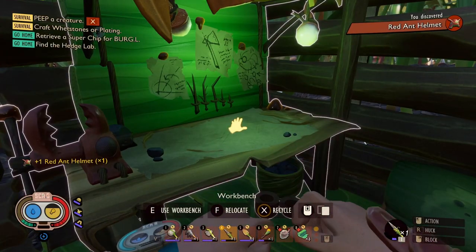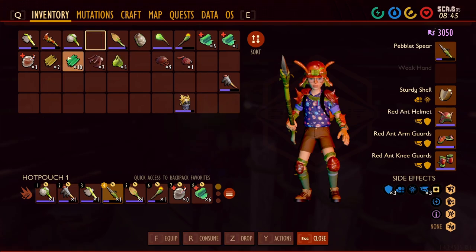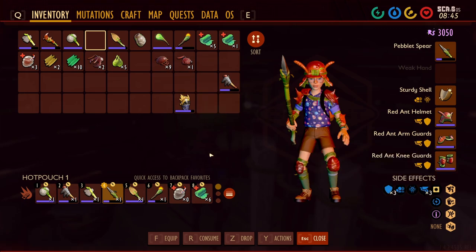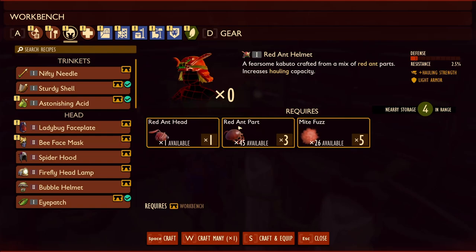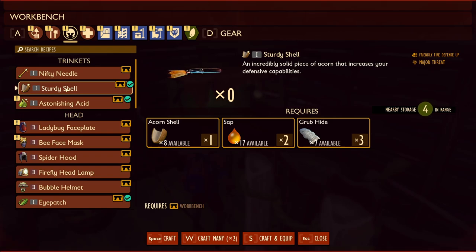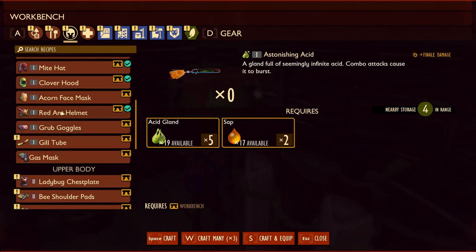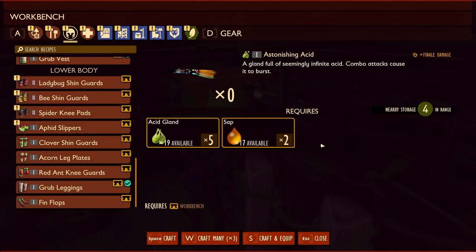Nice — increased hauling. Is there more? It's a little less squishy now. So we got the ant armor — that's the ant, and that's the ant, and that's the ant. That's all that we need.